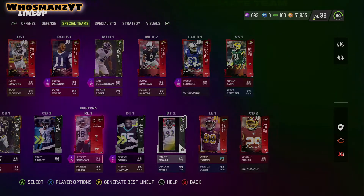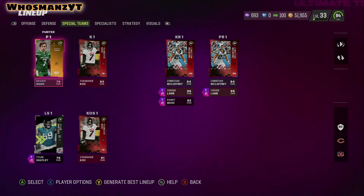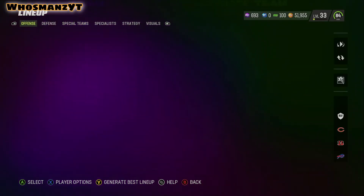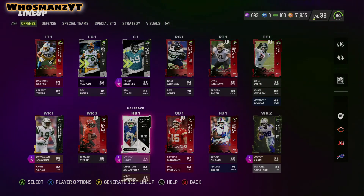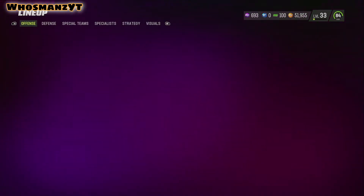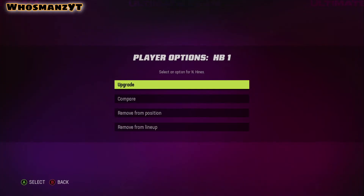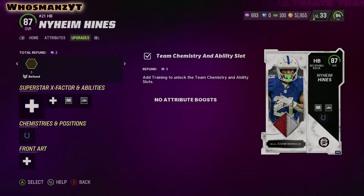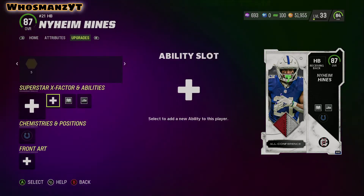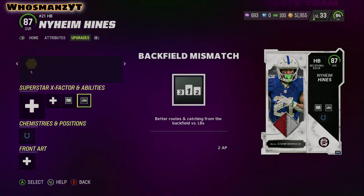So yeah, that's my team really. I would like to get a better punter since I'll be punting a lot more, and I still have Christian McCaffrey. One thing that's actually pretty dope about Nyheim Hines — for some reason people think you can't get running back apprentice on any running back right now, but you can, and you can get it with Nyheim Hines. I have backfield mismatch and running back apprentice because he's a receiving back.